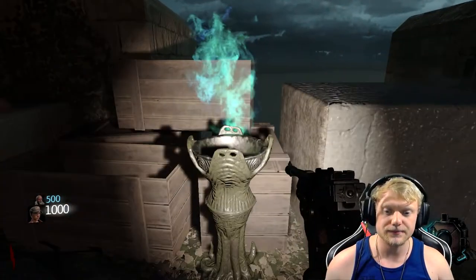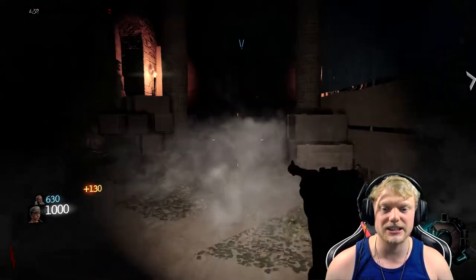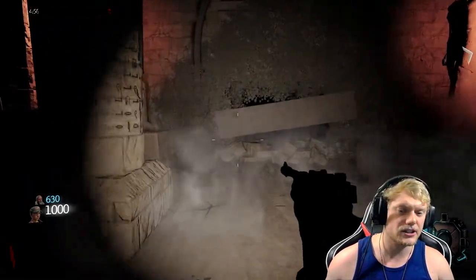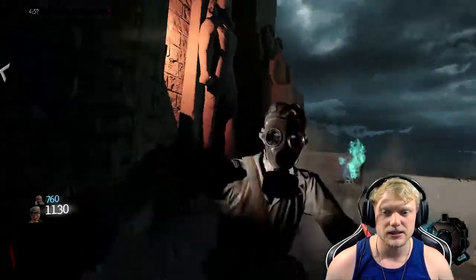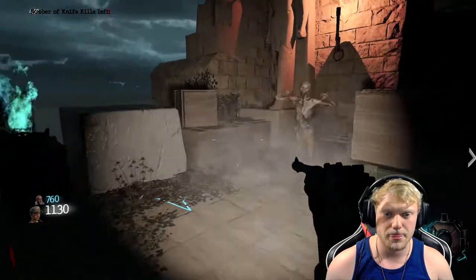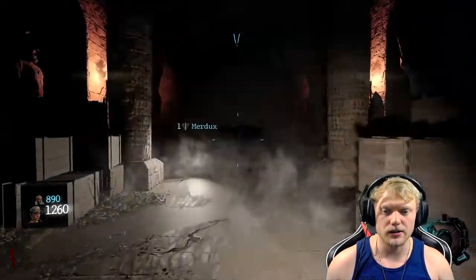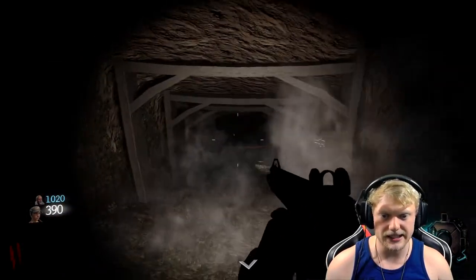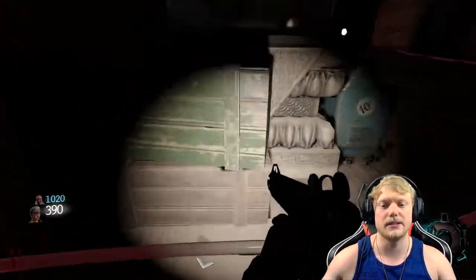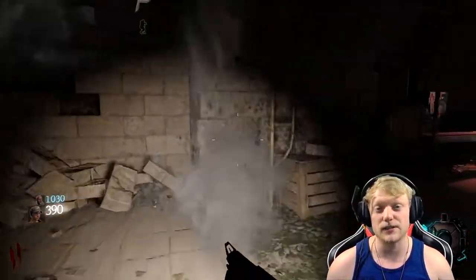First thing we're going to do is start knife kills. There are a couple of these challenges on the map — some you have to do for the shield parts, but you don't have to do all five of them. You do have to complete two of them because it opens the first door, which is here. Then we're going to slide on down. This is basically the main hub — the place where most of the map revolves around.